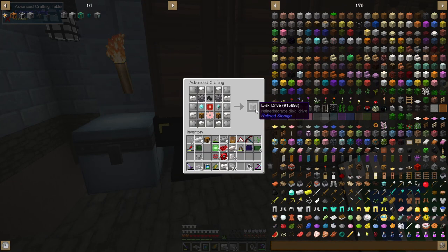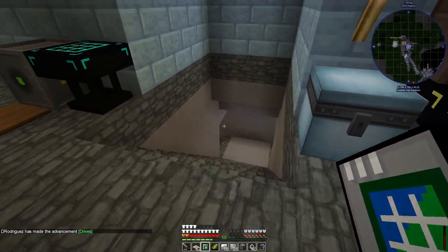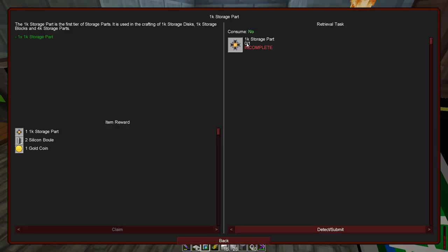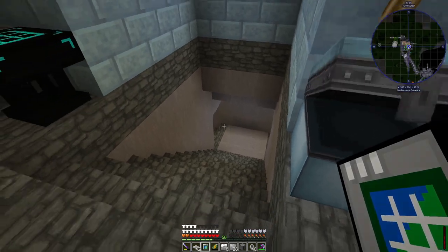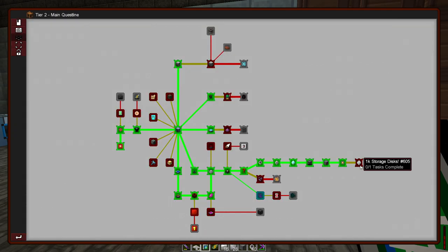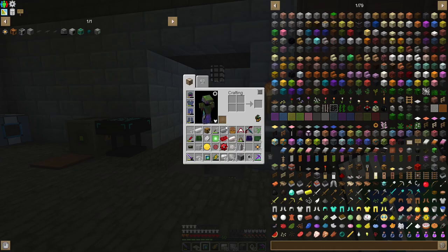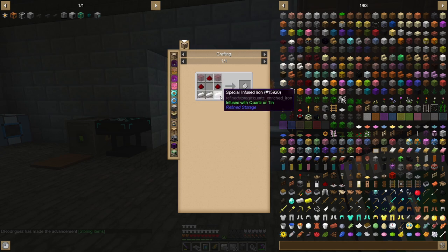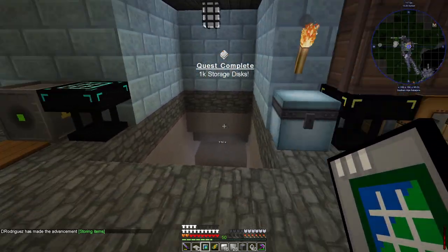All right, we have everything now for the disk drive. That gives us a storage housing as well. Then it wants us to get one storage part — we already did one of those so that should auto-claim. It gives us another one which is nice. I can just combine the storage part with the housing to make the disk.